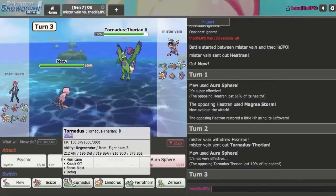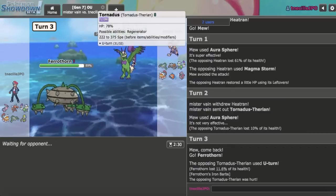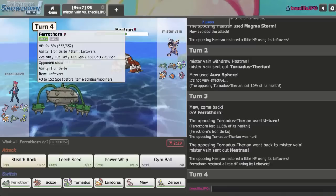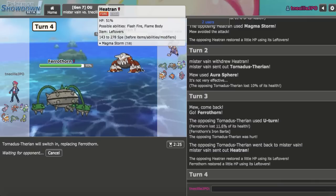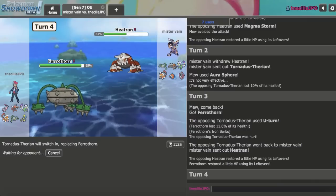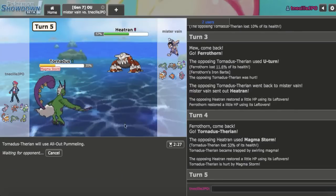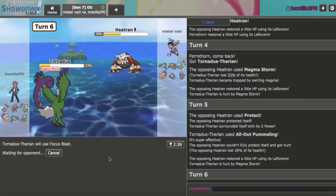Zeraora is not a good play there. I can bring out my Ferrothorn on the U-Turn. They get Regenerator, so they're going to get Heatran back in. Either that or Rotom-Wash. And I don't switch into Heatran — kind of surprising. I'll go Tornadus on it. They showed Leftovers, so I know it's not any Z-set. That does a lot, but I think I can go right for All Out Pummeling. The Protect is annoying but not the end of the world. I'll just Focus Blast again.